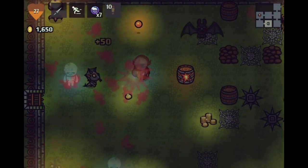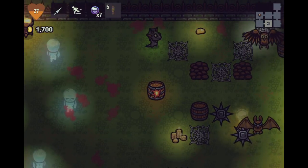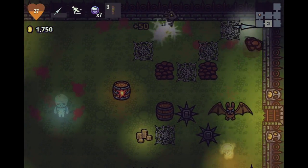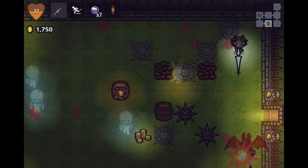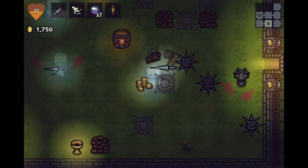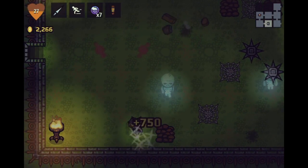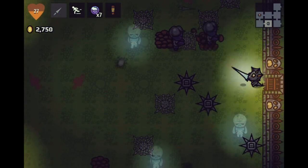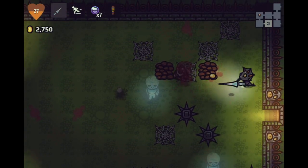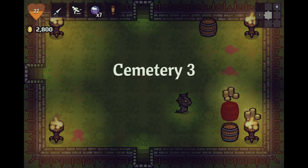I probably could have avoided all the damage there if I was really focused, but I'm not really upset myself for that. That was just some damage. It was difficult to avoid for sure. We're gonna kill these guys. Probably gonna go down to the next floor here though. Alright, Cemetery Part 3. We got half HP and we're alive. We're not gonna go to the swamp. So this feels okay, honestly.